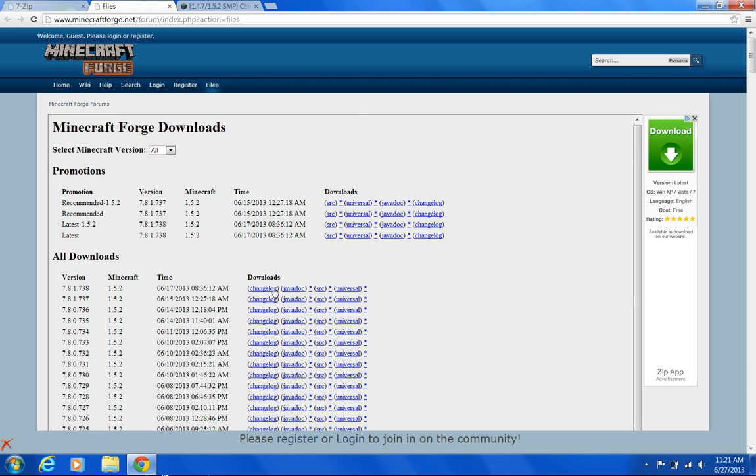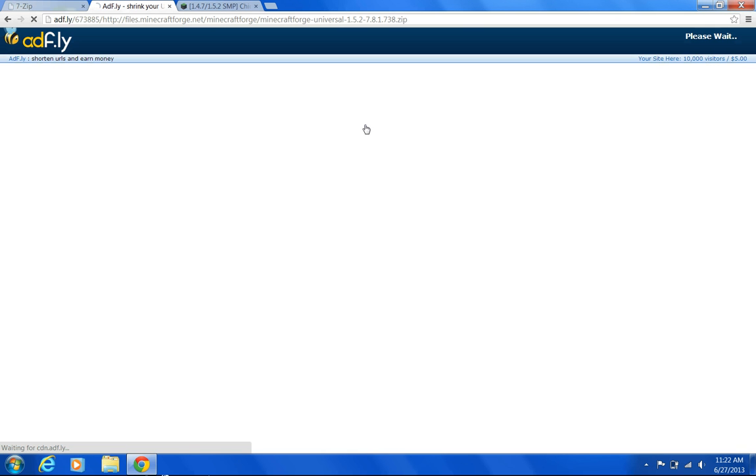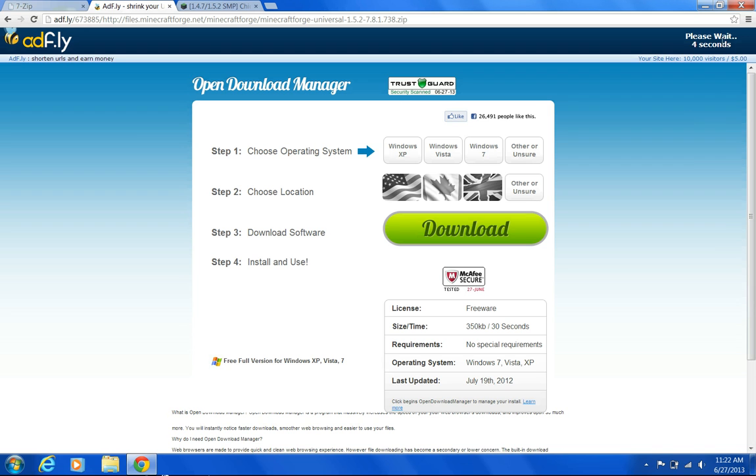Next, you want to download Forge. This might look like a whole bunch, but no need to worry. All you have to do is go to the top one and click on Universal. When you click the link, it'll send you to a website called AdFly. You just have to wait a few seconds and press skip ad and it'll let you download what you want. This is just how they make their money. It says 'please wait five seconds' up here. As soon as you see the skip ad button, press that and your download will start.